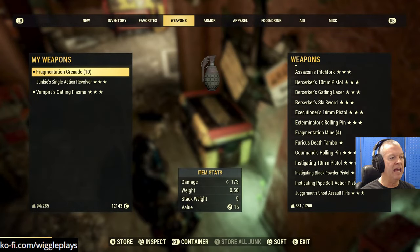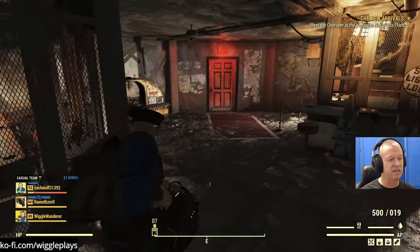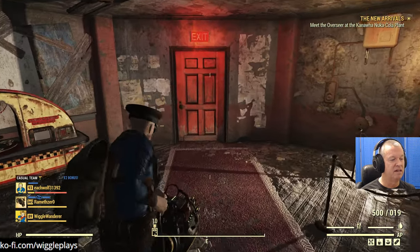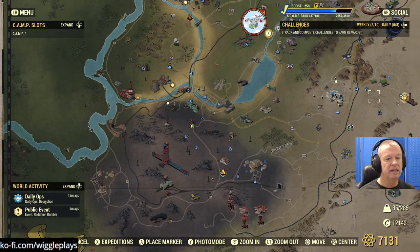This weapon I'm just going to put away, I'm not going to use it. So this is our loadout for today - we're going to be using this silly Gatling Plasma. You accidentally set your camp on Saturday and you're still working on fixing it? Oh okay. Is this event actually going? There's three people there - alright, we'll go back and do this.